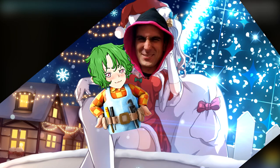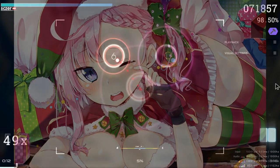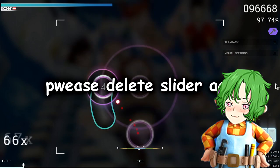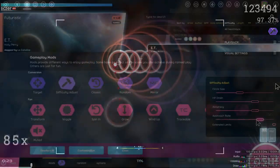But before I end this video, I still want to scoot over to Santa Peppy's lap and read him my wishlist. First of all, please delete the new scoring system — I know you're not going to, but hey, I might as well try. Secondly, and for me personally this is also the biggest one: please have difficulty adjust be a ranked mod, or at least the AR part.